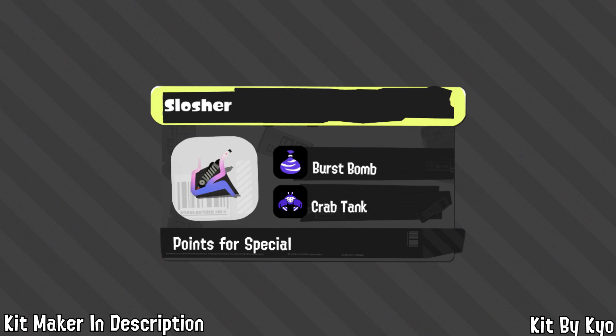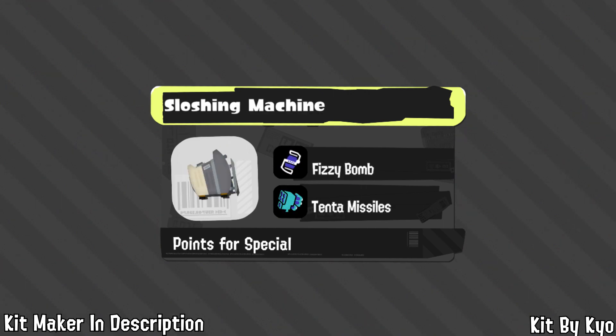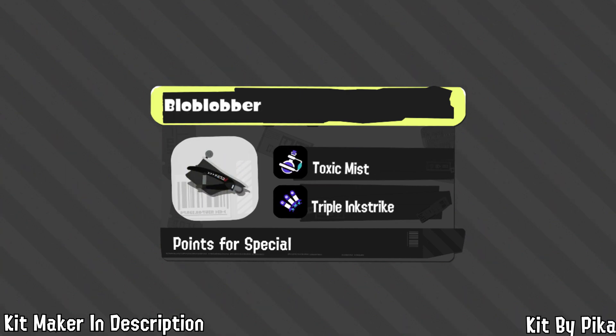For Tri-slosher, seven-time NA champion Keo picks Burst Bomb for the insane combo it had in Splatoon 1 — equally insane in this game — and Crab Tank for even more AOE survivability and combos. Traslosher gets its Splatoon 2 Burst Bomb combos back plus Zipcaster to take advantage of high ground. For Sloshing Machine, Kyo says 'I love fun and interactive gameplay' and picked Burst Bomb for disgusting combos and Wave Breaker to see and damage people behind walls for insane area denial. For Bloblobber, Pika came up with Toxic Mist to defend yourself and Tristrike for insane burst paint and the ability to move multiple targets.